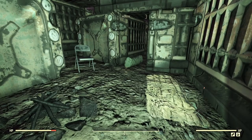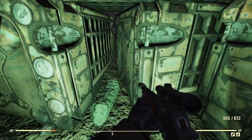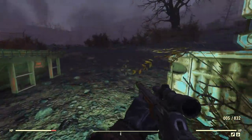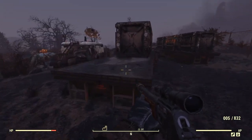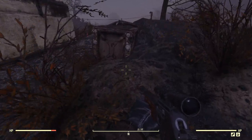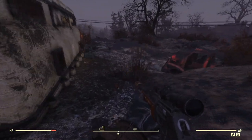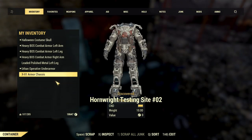50 caliber balls — I don't want those, although I think I could sell those. Sometimes I pick things up, sometimes I don't — it's best not to think about it too much, might hurt yourself. I'm really disturbed by how quiet it is. It's so freaking quiet. There's nothing here — no enemies, nothing. Hornwright testing site number two.